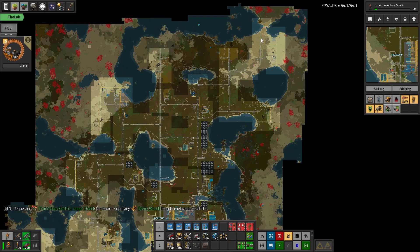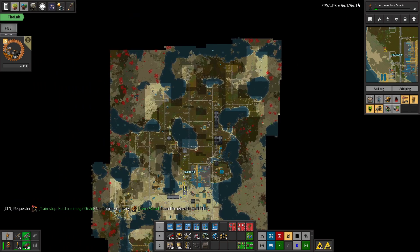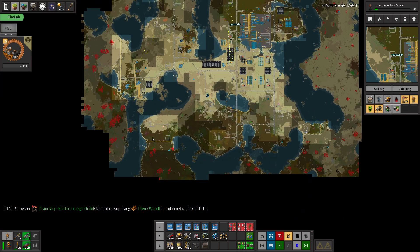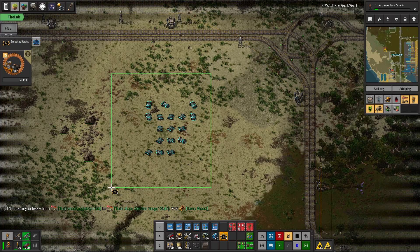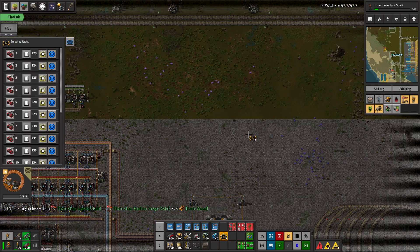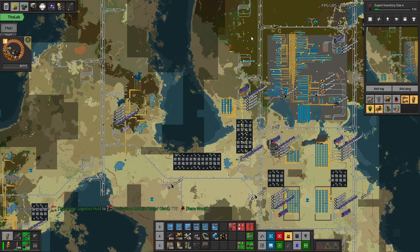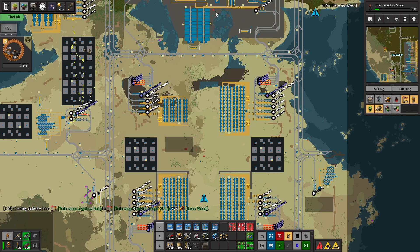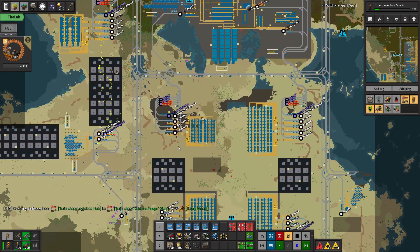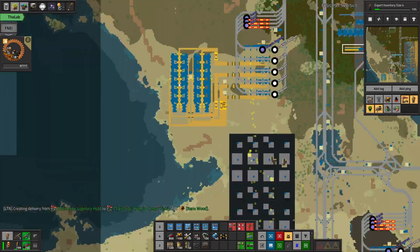I also trimmed the map a bit — just trying to salvage some UPS, it's already dropping a little bit. I got rid of a lot of the cars and that helped, but it went from like 50 to 55 now. So maybe get rid of these cars as well, and I might eventually turn that mod off so I don't keep losing UPS — the factory isn't very big and we're going to have to make it a lot bigger still.